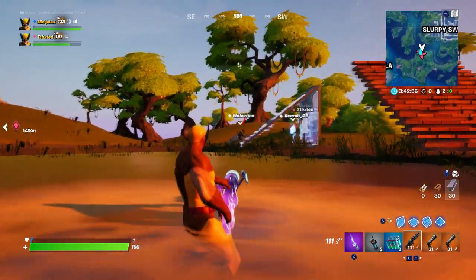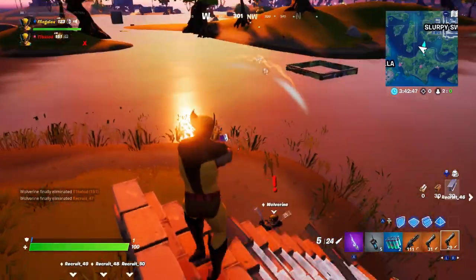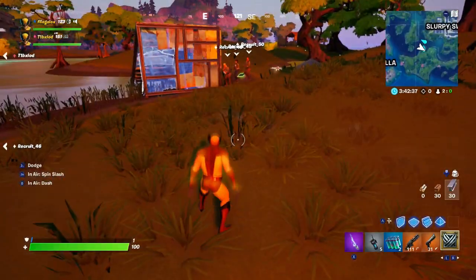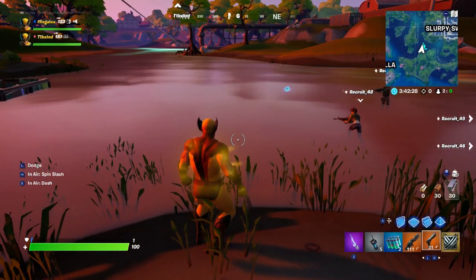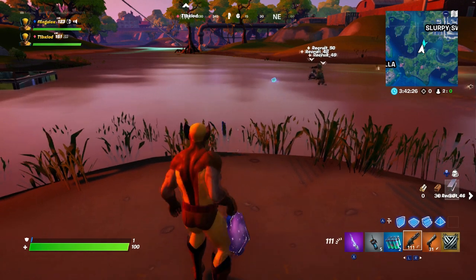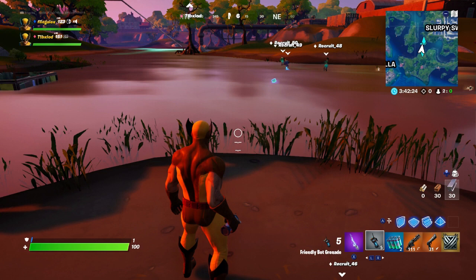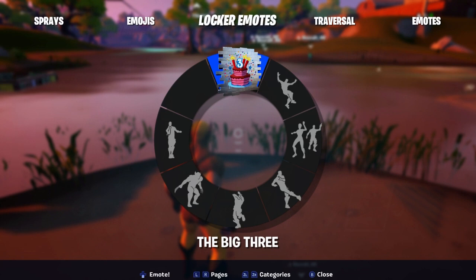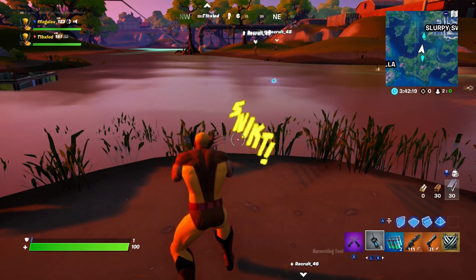I'm going to show you — I was trying to fight one of the bosses, which is Wolverine, and he is really strong. I took him out and he dropped the mystic weapon, which you're going to pick up because it's a really powerful weapon. But if you use the built-in Wolverine emote at this point, it will delete the mystic weapon. They say they're going to fix this problem, but let me show you so you know ahead of time.